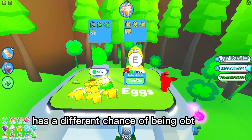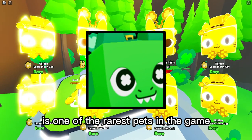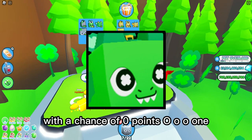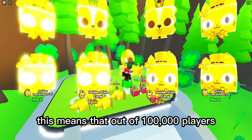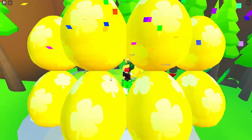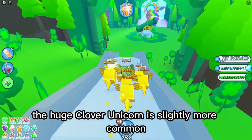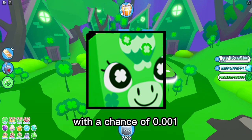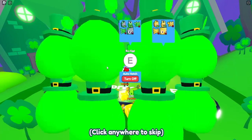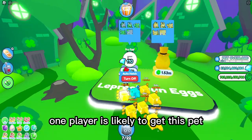Each of these pets has a different chance of being obtained. The Huge Clover Dragon is one of the rarest pets in the game, with a chance of 0.0001. This means that out of 100,000 players, only one player is likely to get this pet. The Huge Clover Unicorn is slightly more common, with a chance of 0.001, meaning that out of 10,000 players, one player is likely to get this pet.